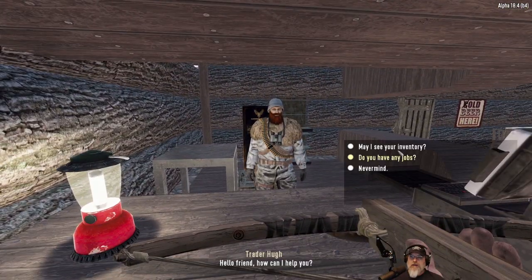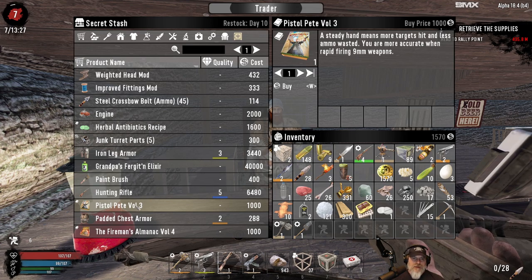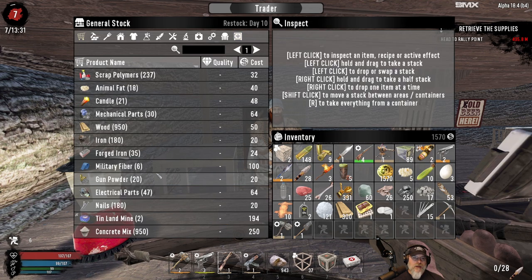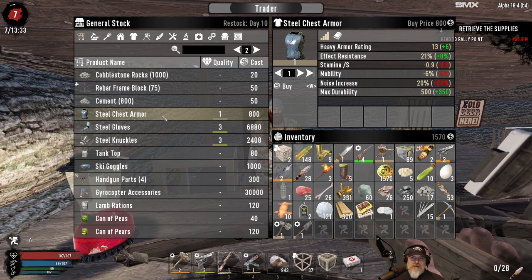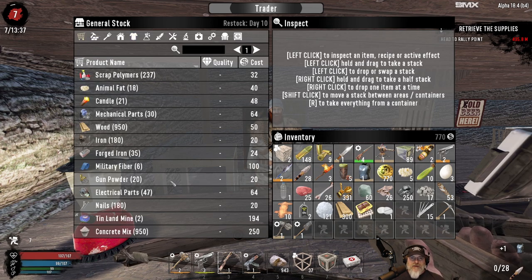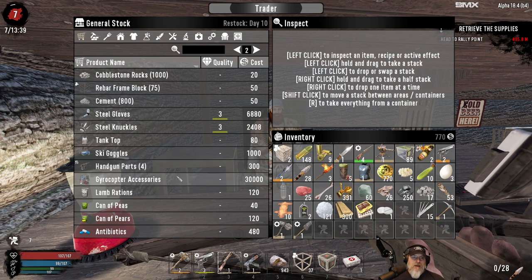What does he have for sale? He restocks on day 10, it's day 7, so he has reset. Let's take a quick look at what he's got. Pistol Pete — more accurate when rapid-firing 9mm weapons. That's not a priority right now. There's a nice hunting rifle. We do need some chest armor, and that is a steel piece of chest armor, which is pretty damn good. I think we're going to get that, actually. He's got steel gloves, but those are way too expensive. Let's buy this. Now we have the ability to do a full set of heavy armor. We're going to be slower and more noisy, but we have firepower now, so I'm not as concerned about that.